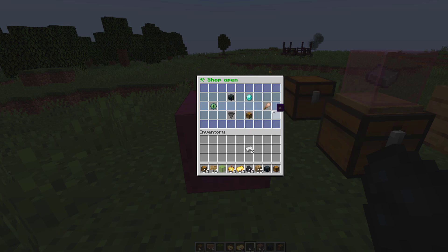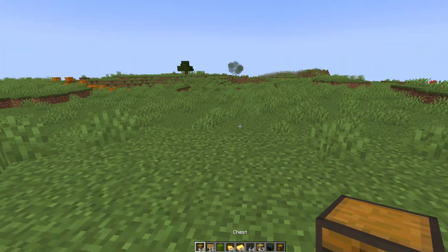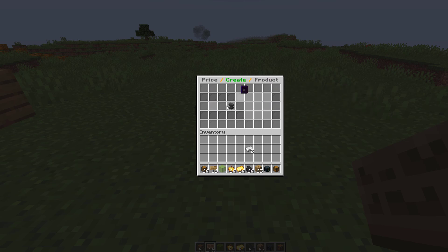You can also connect other chests that are external to this for various things, and then we can customize the GUI and how the shop looks. To go over all of that we're going to create a brand new shop — place down the chest and right-click it with a sign to bring up the creation GUI.